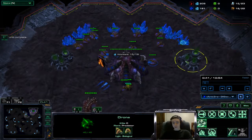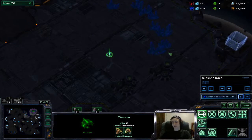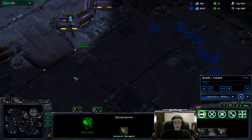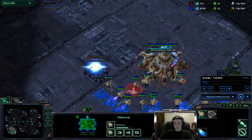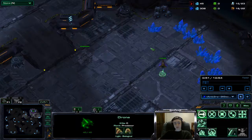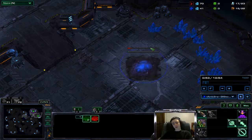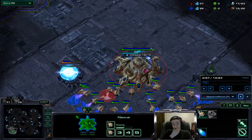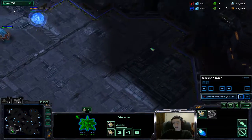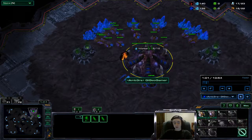Starting off, in the top right it is me, the Zerg player in blue, and in the bottom left the red player is a Protoss. Absolute noob GI GeoGamer - let's see how this goes. I played this game a few minutes ago, it's the last game I played, and it actually turned out really good. I was really pleased with it.